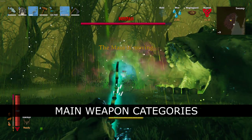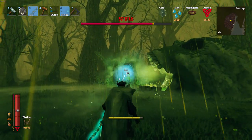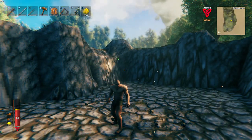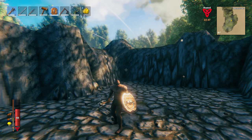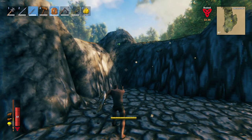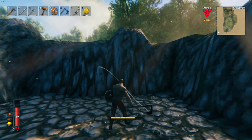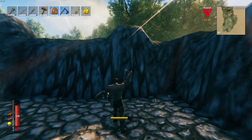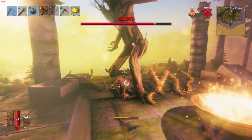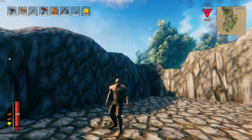Bows are absolute kings in this game. Using a combination of high skill level and correct ammunition gives you the opportunity to tackle any enemy or boss without much effort. Then we have one-handed weapons that allow you to use shields. Swords and Maces use the same moveset, although Maces have higher stamina costs. Spears are quick and can be used as a ranged weapon. Axes are rather wood cutting tools than actual weapons due to their limited moveset and lack of special attacks, but you can successfully use them as your slash type weapon in early game.